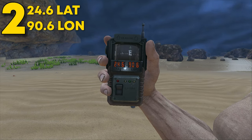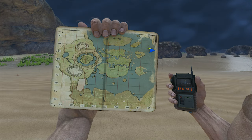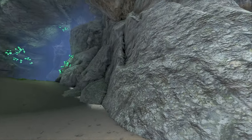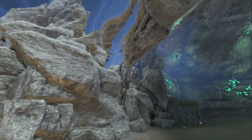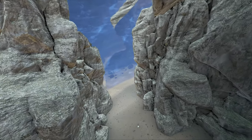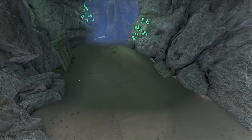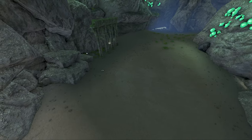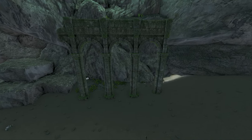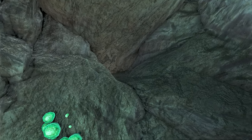Coming at our second location, this can be found at 24.6 latitude and 90.6 longitude. This is the bigger bubble of the two. One of the bigger issues with this bubble is that the entrance is a lot bigger — there are two main areas for entrances, so if you are a bigger tribe this spot is definitely for you. Make sure to cover every entrance as players will be able to get in here a lot easier. The spot isn't as flat as the last one, but it has lots of ceiling areas to build, and overall this spot is great for a big tribe looking for a hidden location.